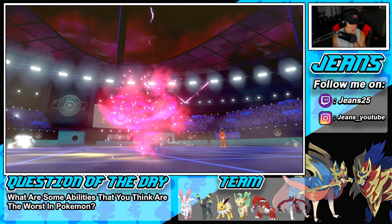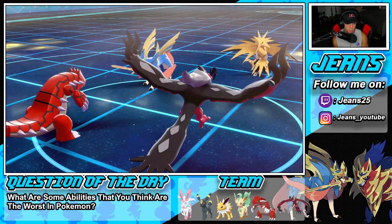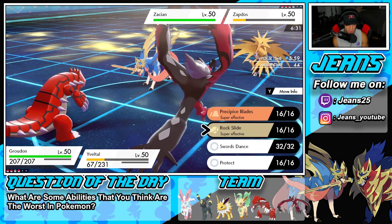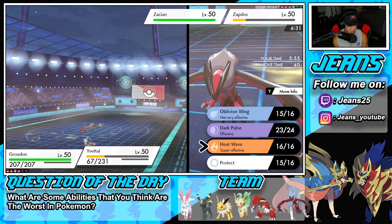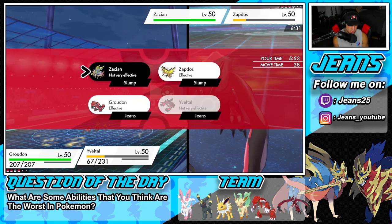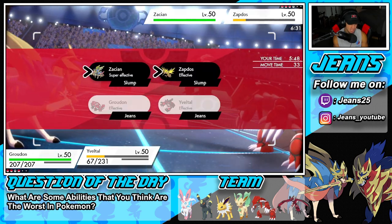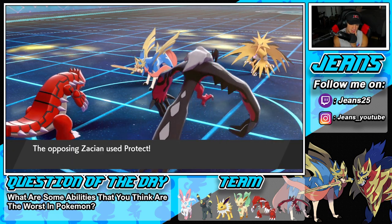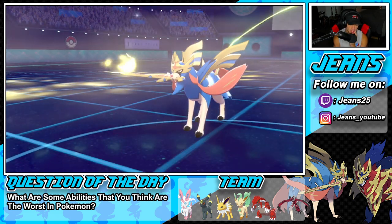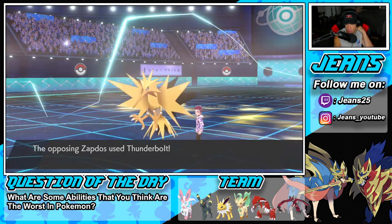Rock Slide could get rid of Zapdos, which would be great. I'm gonna drop a Rock Slide and then go for Heat Wave — hopefully he doesn't swap into Kyogre. He protects Zacian — I'm okay with that. We get rid of Zapdos. Both birds are going down — there goes my Yveltal too though. He gets to bring out Kyogre, which kind of sucks since I have Sylveon. But as long as we get rid of this bird we should be sitting pretty well.